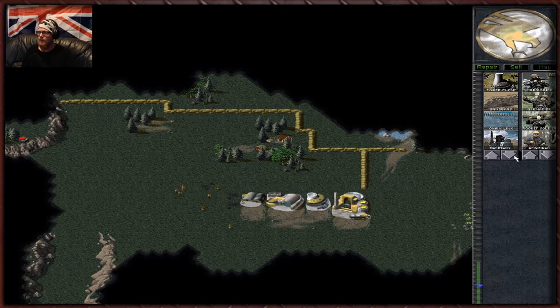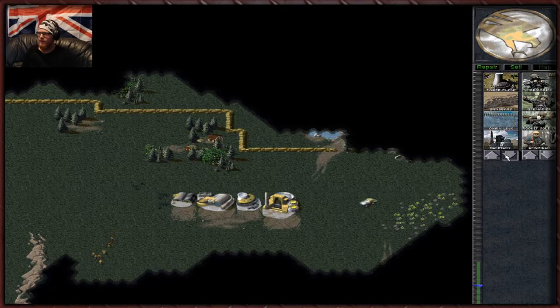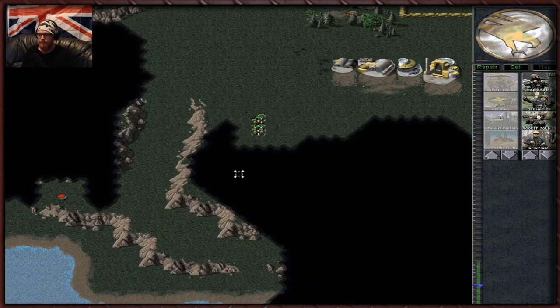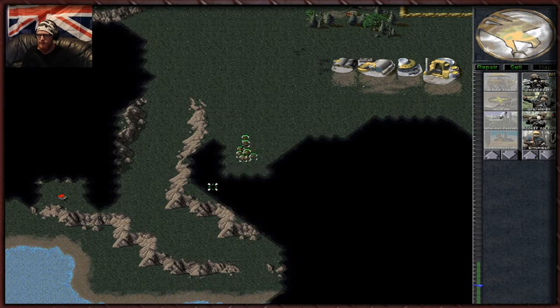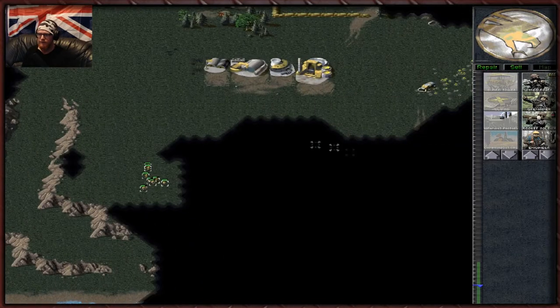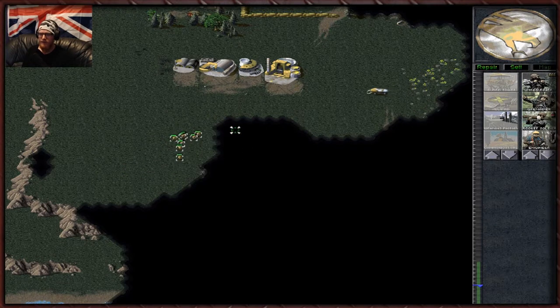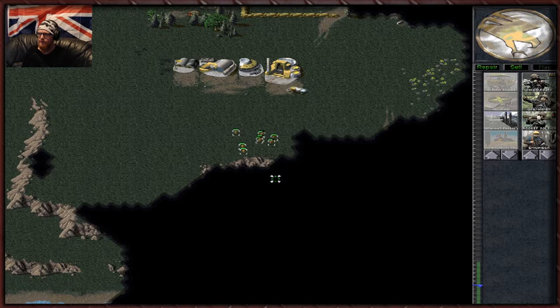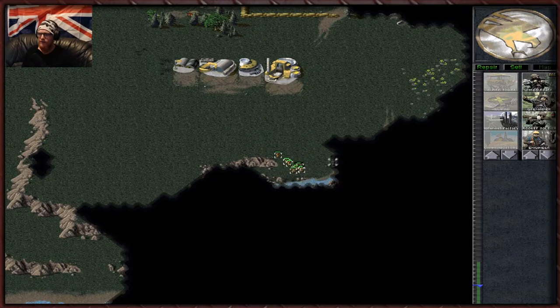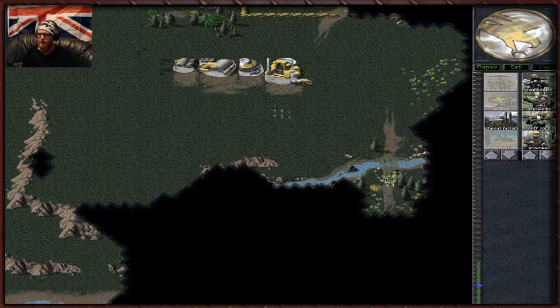We've got some more troops, let's explore. We also need to sell this. Need to be very careful not to sell the harvester. Let's start amassing. We need to clear these out as well. This I think will make a nice little area for our Orcas. Now we can speed the game up. Let's crack out a war factory. There should be some enemy troops down here — nothing too intense luckily. And there's more Tiberium down there, which is great.